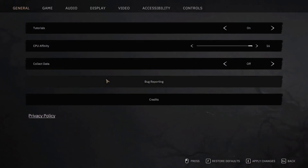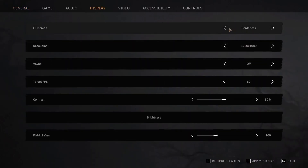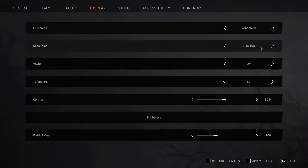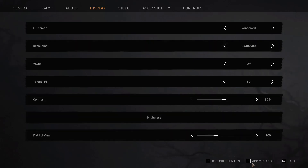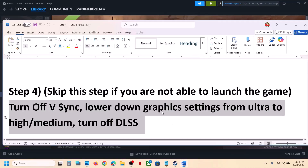You can also try Window mode. Go to Display — if it's set to Borderless, switch to Window mode. Lower the resolution: if it's set to 4K, try 1920x1080p or even lower. Then check if the game loads.